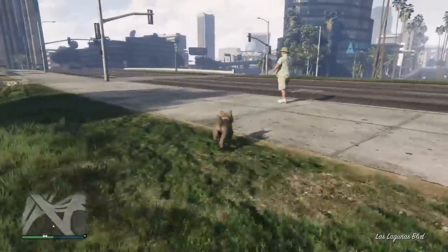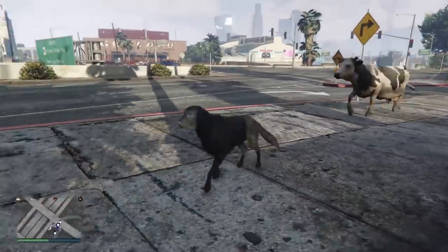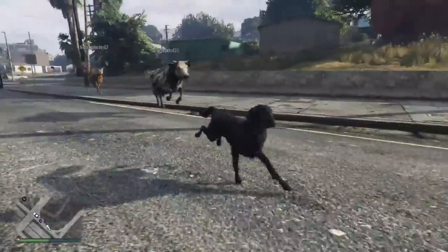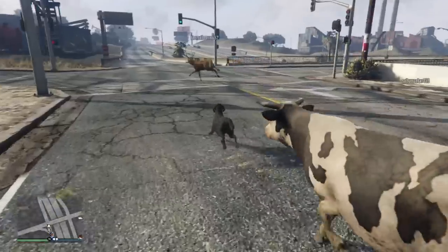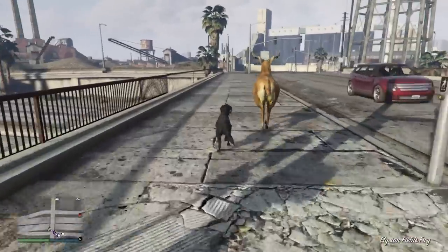Smaller animals like dogs, chickens, and birds have very small health pools, while larger animals like deer have larger health pools. The same thing goes for how much damage they do with their melee attacks — small dogs will take more melee hits to kill a player than a bigger animal like a cougar. The deer, or stag as the game calls it, is probably the best animal to become as it has a larger health pool, its melee can one-shot a player, and it's one of the more agile and fast animals.